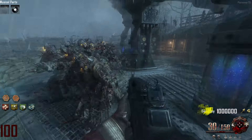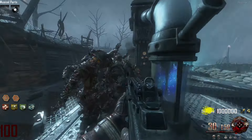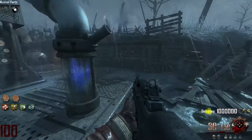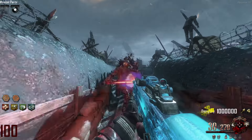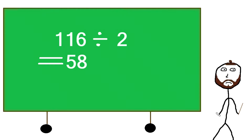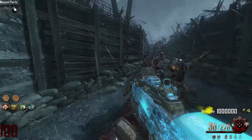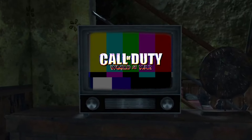If you buy Double Tap 2.0, it will fire 2 bullets for every one shot, meaning we can divide the number of required weapons to kill at round 100 by 2. Dividing 280 by 2 leaves us with 140 Type 25s required with Double Tap 2.0. Dividing 116 by 2 leaves us with 58 upgraded Type 25s required with Double Tap 2.0 to kill a single zombie at round 100.